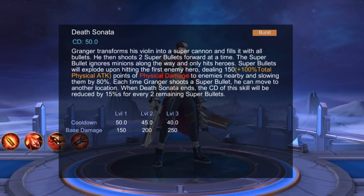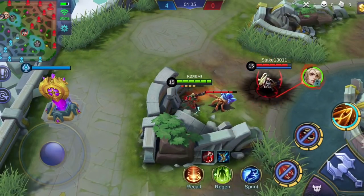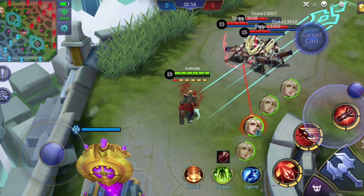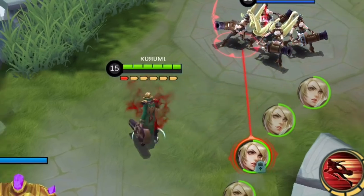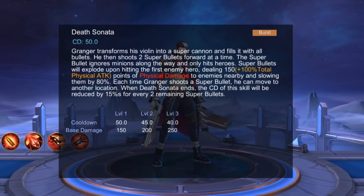Granger's ultimate skill, Death Sonata, lets Granger transform his violin into a super cannon. He fills the super cannon with bullets. Each time he shoots the super cannon, 2 super bullets are launched forward at a time. The super bullet ignores minions along the way and only hits enemy heroes. Super bullets will explode upon hitting the first enemy hero. The explosion will deal physical damage to enemies nearby and will reduce their movement speed. Each time Granger shoots a super bullet, he can move to another location depending on which direction your directional pad is pointing at. When the duration of this skill ends, the cooldown of this skill is decreased by 15% for every 2 super bullets remaining. Upgrading this skill will decrease the cooldown and increase the base damage of this skill.